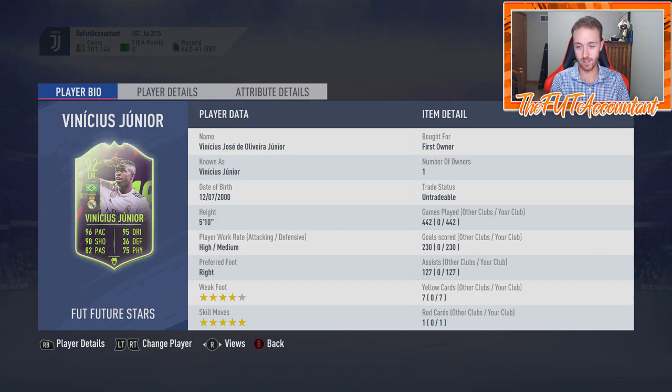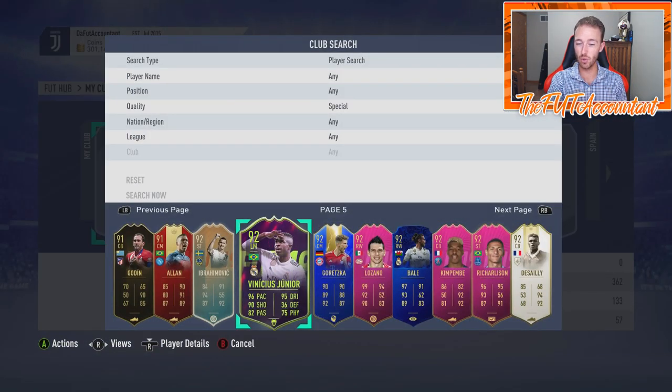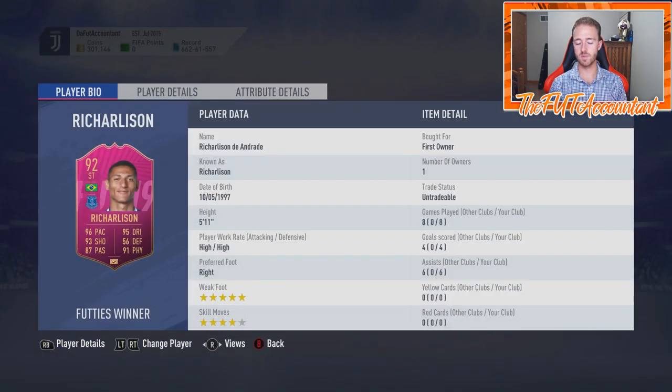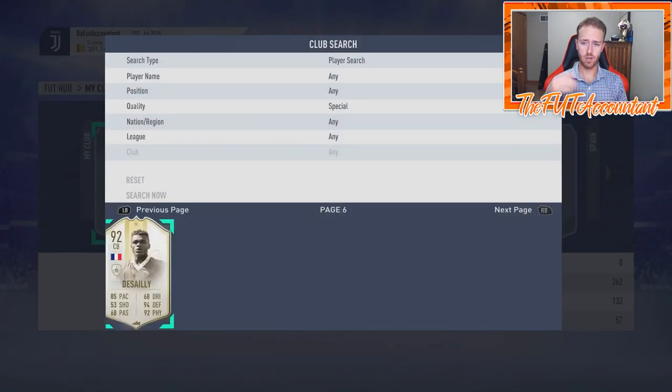Vinícius Jr. Future Stars — I packed him out of an upgrade pack during the Future Stars promo: 442 games played, 230 goals. He's become a super sub now, but I will never forget that pack pull — he was about 2 million coins at the time. Incredible. The Bale SBC re-release, Griezmann, Lozano, Kim Pembe, Richarlison — this card destroys me in Weekend League. Desai was an SBC I did just because I had the cards available.